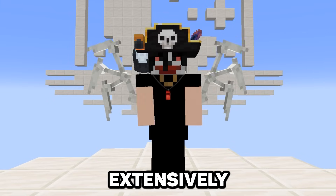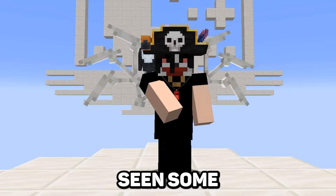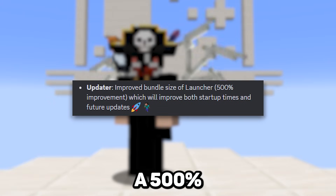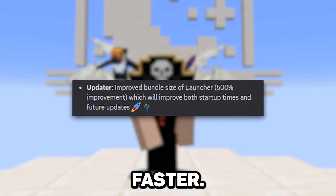Aside from Apollo, the team's been working extensively to find ways to improve your experience in the launcher. With this, the launcher has seen some major refinements, such as a 500% improvement in the bundle size, which will make those launch and update times even faster.